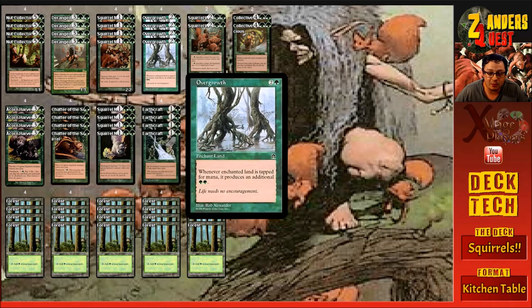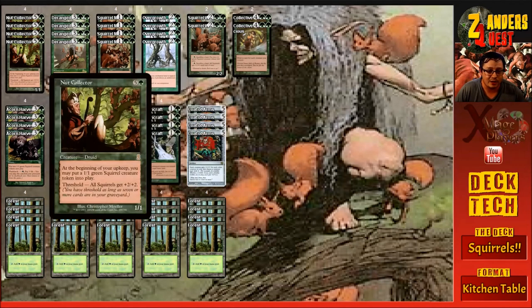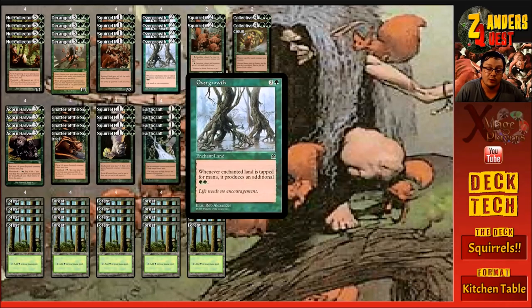For some ramp in the deck there were four copies of Overgrowth, which costs three mana — two and a green. It enchants a land you control, and whenever the enchanted land becomes tapped for mana it produces an additional two green. So the land ends up tapping for three mana, ramping out really hard to be able to play stuff like Nut Collector or Deranged Hermit earlier in the game.